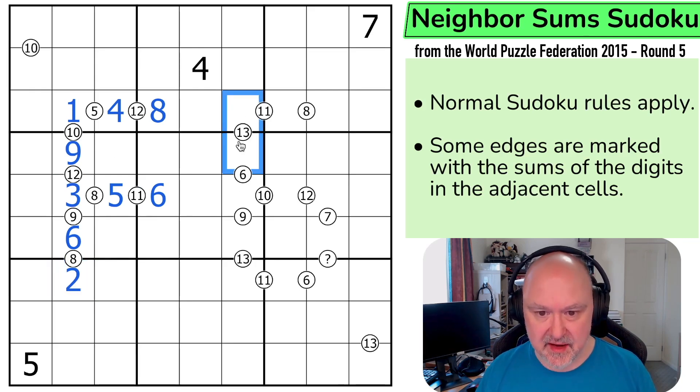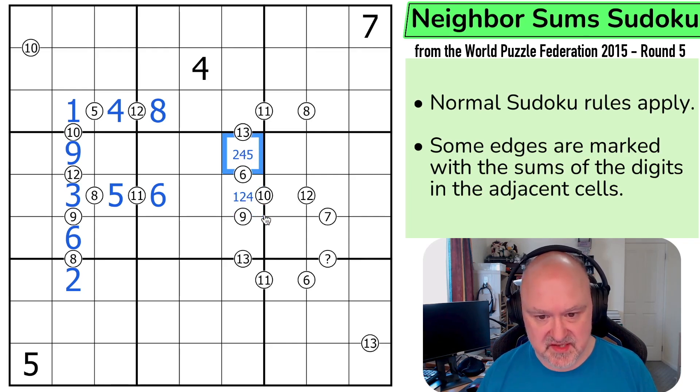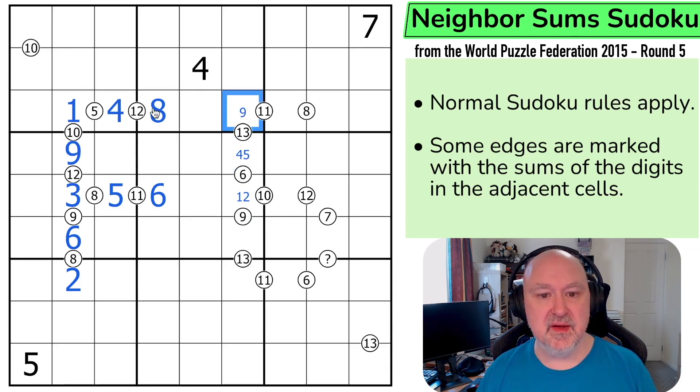Now, to get to 13 there are multiple ways of doing that. I think I want to start on this 6, because the only ways of doing 6 is 1 plus 5 or 2 plus 4. Those are the only ways, because the next option would be 3 plus 3, which you can't do in two cells that see each other. Now, this can't be a 5, so this can't be a 1. This can't be a 2, or this would have to be 11. So there's no 2 here and no 4 here — we're down to two options. A 4 here would mean this would have to be a 9. A 5 here would mean this would have to be an 8, and it can't be. So we end up with 9, 4.